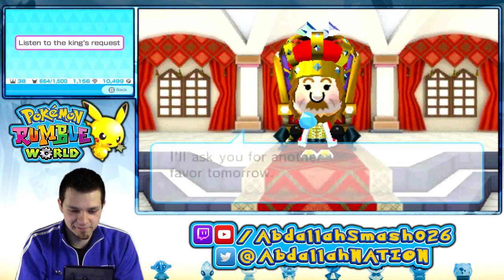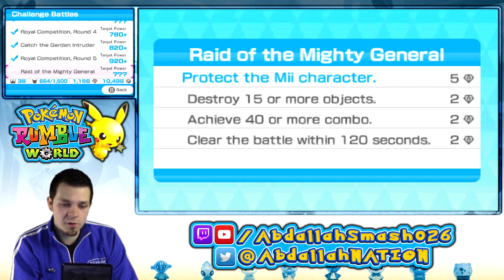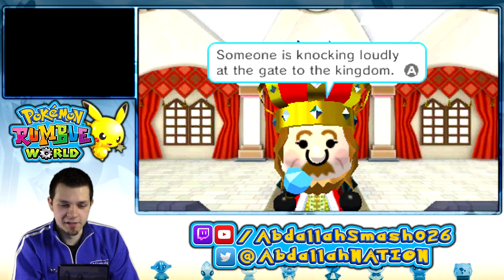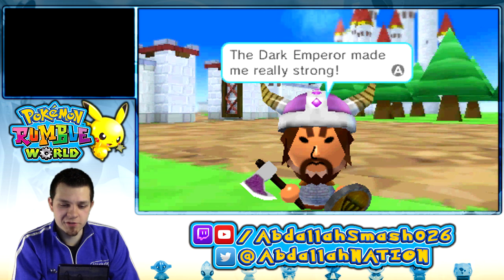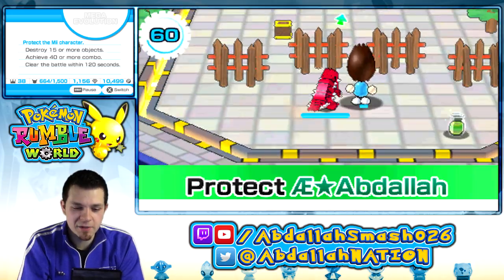What's next? The Raid of the Mighty General — clear the battle within 120 seconds, destroy 15 or more objects, achieve a 40 or more combo. So go quick, destroy everything. Sounds fine, let's go. Someone is knocking loudly on the gate to the kingdom. I'm too scared, Abdallah — I want you to go and check. Oh my God — I'm one of the Dark Four of the Empire of Darkness, the Mighty General. The Dark Emperor made me really strong. I will defeat the kingdom of toys for the Dark Emperor. Who is this clown? Raid of the Mighty General — go. I got to protect — it's a protection mission. Dang it.